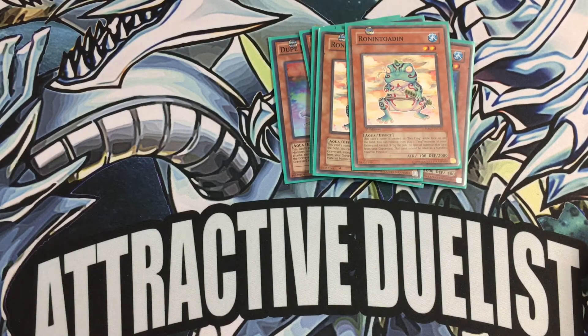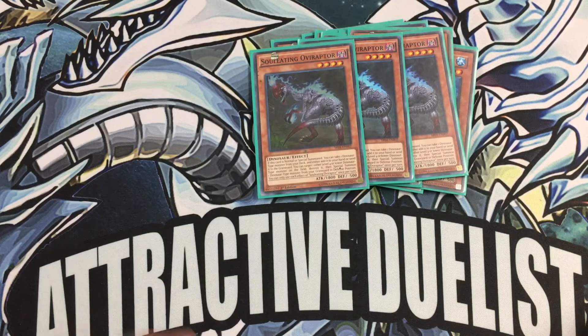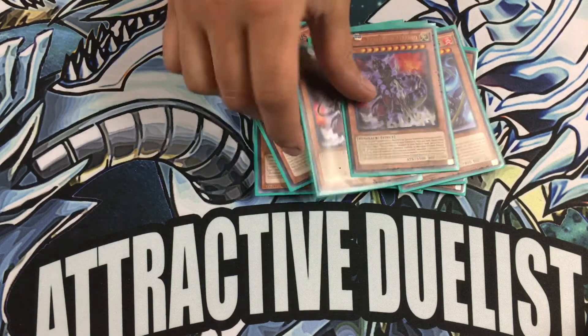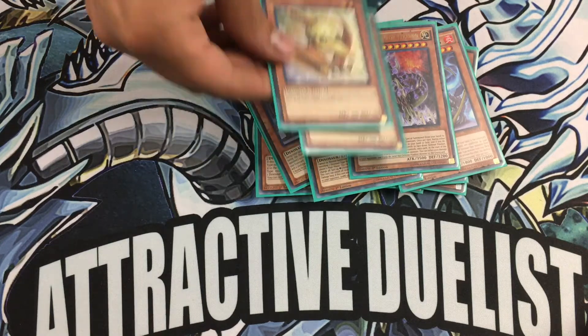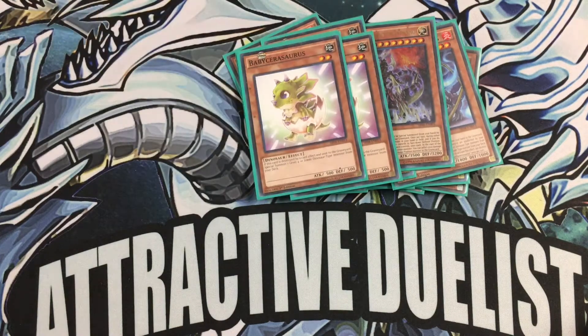And then we go into the dinosaurs. Triple Obiraptor — he's really good. And then Miscellaneousaurus, Protector, and double Conductor. I might throw in the triple because I want to see him more. And the babies: two Pterodactyl Baby and two Babysaurus. Only because I had to make room for the frog engine — to make room for both engines, I had to go with the most default basic set.